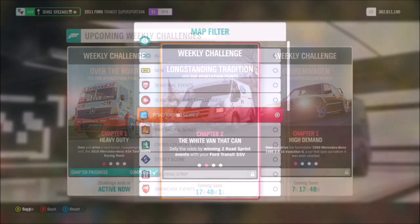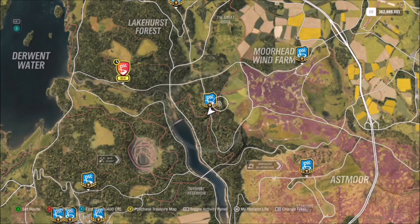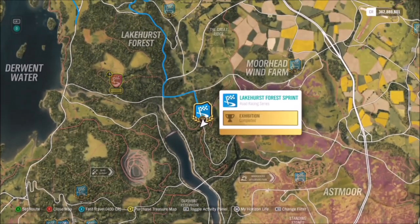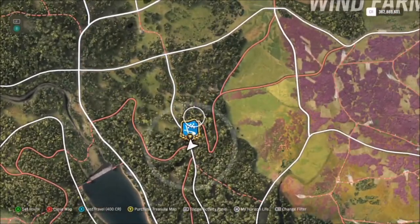The first challenge wants you to win two road sprint events in your Ford Transit Super Sport van, which is really easy. I've created a really easy route for you guys to use — it's at the Lakehurst Forest sprint event.